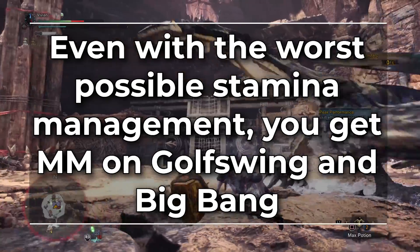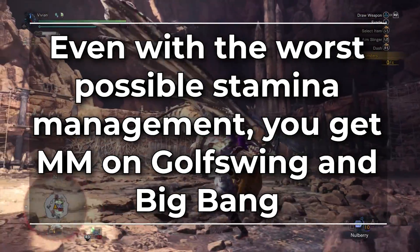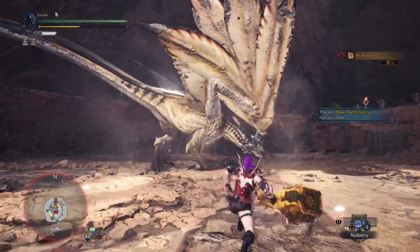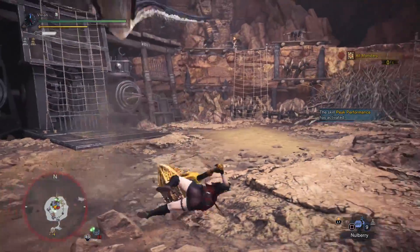Besides, even if you have terrible stamina management, you still get Max Might on Big Bang and Golf Swing combos, which are your biggest hitting moves. And there aren't really any better skills we can replace it with anyway. So let's get to the builds.